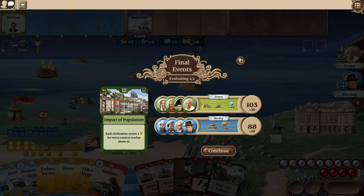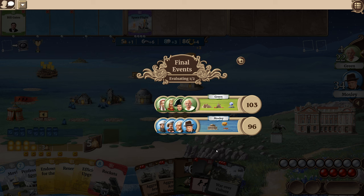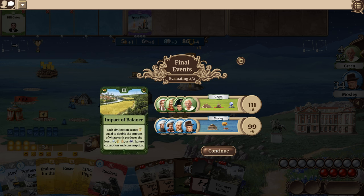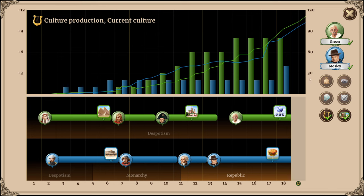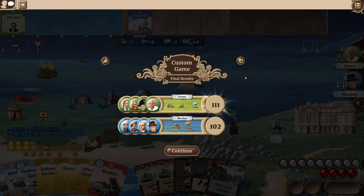Now these end-game cards get scored. Each civilization scores two victory points for every content worker above ten — I got ten. Each civilization scores points equal to double the amount of whatever production — I got six, they got eight. And that was it. They win. So there they go — I lost against the computer. I think I did pretty good — only lost by a little bit.